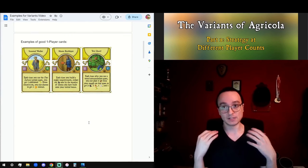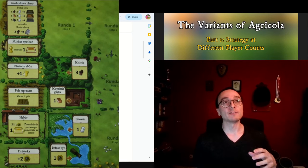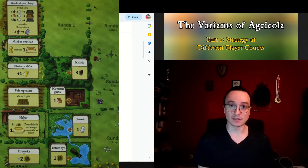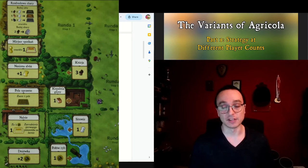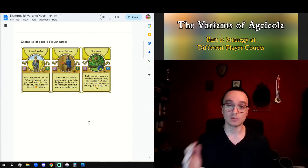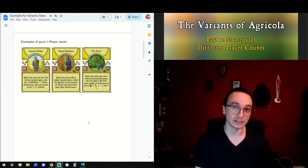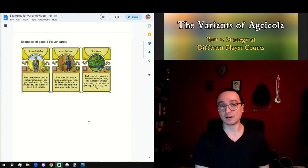In solo, you're obviously trying to optimize your score. However, the mechanics of accumulation spaces means that your sequences of moves versus the rounds that have flipped and the rounds that haven't flipped make the strategy very different. Overall, you're going to be most of the time going for a three-room game or a four-room game, and the things you really need to look for when deciding are these resources.